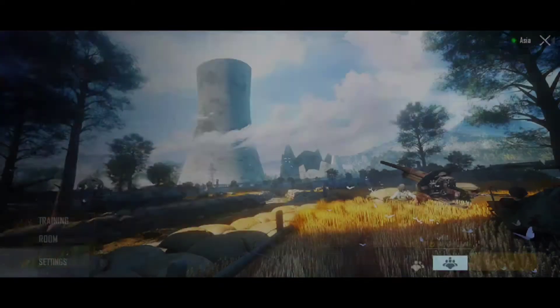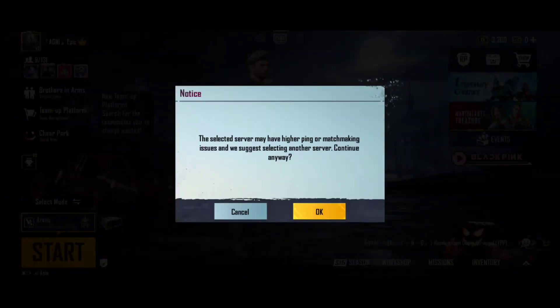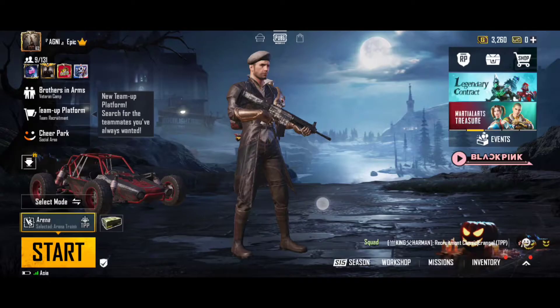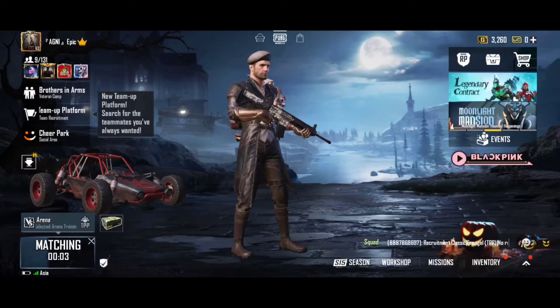When I try to start the game, it shows me a dialog box which says that the selected server may have higher ping or matchmaking issues, and suggests selecting another server. It says 'Continue anyway' — so it is an issue of high ping.